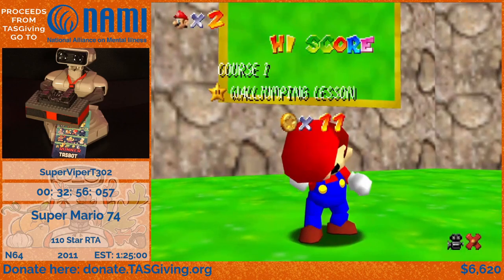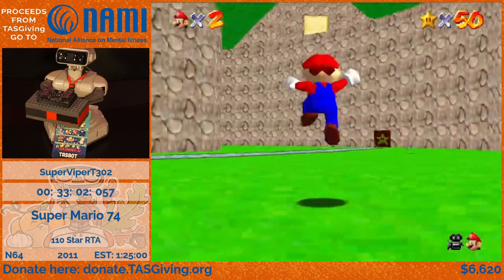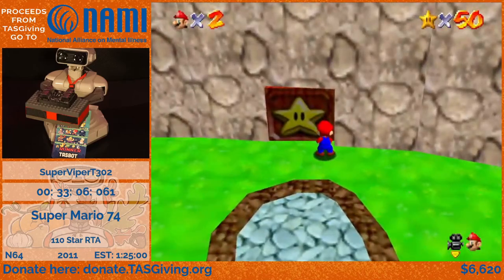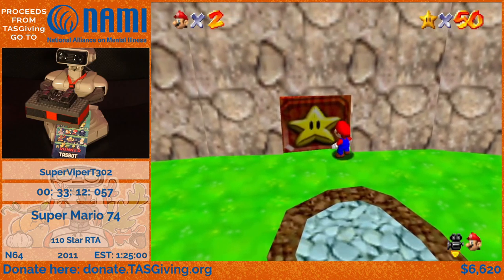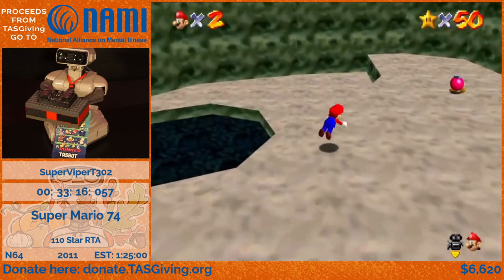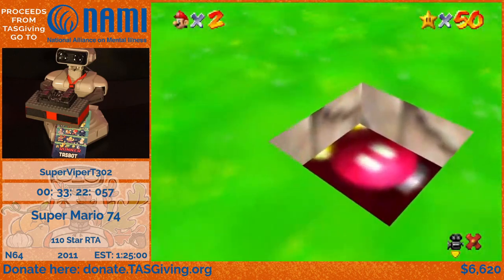At this point I'm going to be clearing out the rest of Overworld 1, so I'm actually going to head over to where the 30 star door is and clear out the levels that are sort of behind here. But before I actually go into the next level, there's a Bob-omb buddy over here with a cannon I need to open, because there's a level I'm going to want to access in a little bit, and to access the level I basically need the cannon.